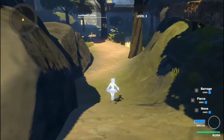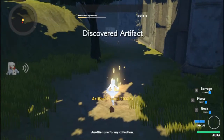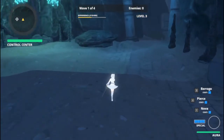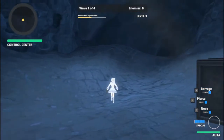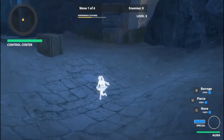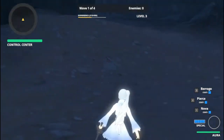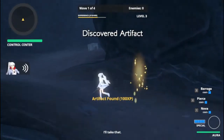Just before you get to the bridge to the control center that you have to defend, you can take a right and jump over some boxes to find both a trophy and some Grim to fight. And once you enter the cave, you can take a right past the control center, then once you're in this little area here, you want to take a left — not a right like I did — jump over the boxes, and you should find the trophy back here in this little area.